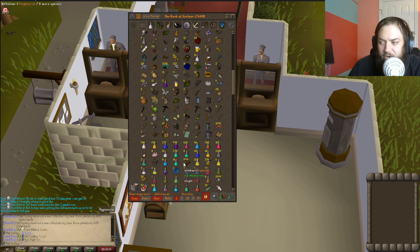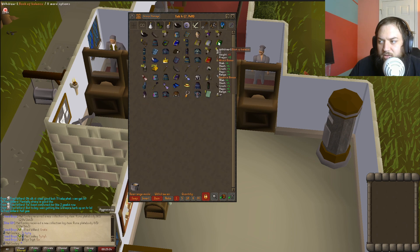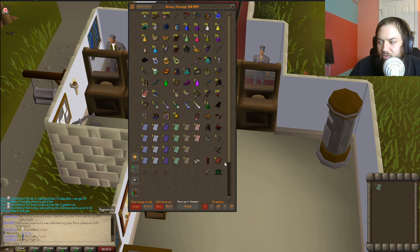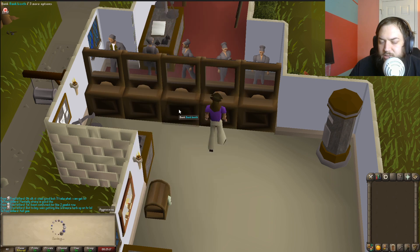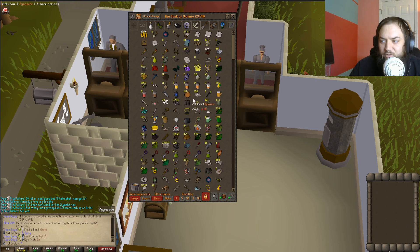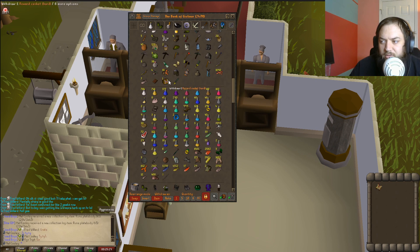We're gonna have to clear out our bank again here in a minute. Got a Book of Balance but I already have that, so I'll add it to group storage - we already have all of them but might as well. Hopefully I'll be back with a master clue. They're fun to do but they never really give you anything. Still, I'll give it a try.